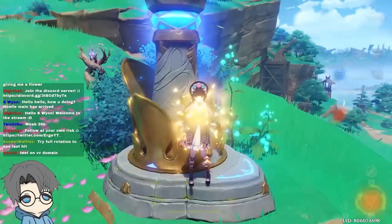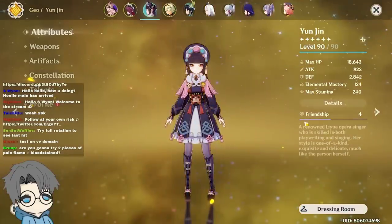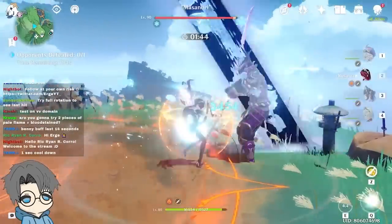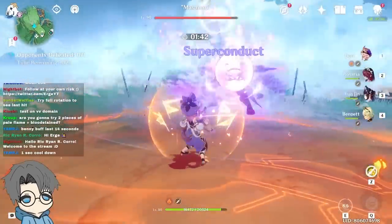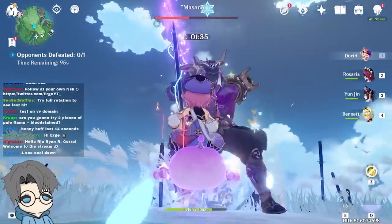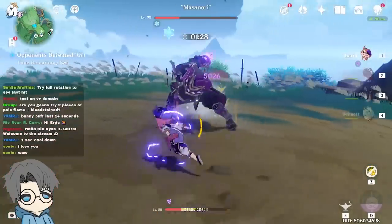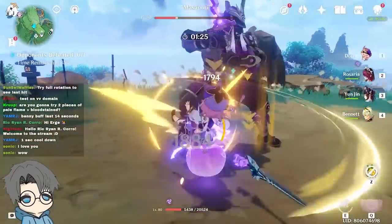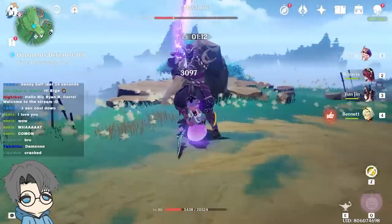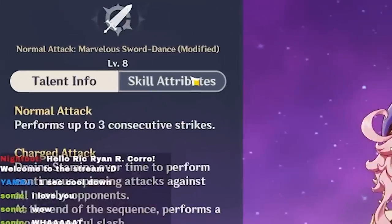Let's try the full rotation to see the last hit. I have to keep Yunjin in the background though, because that's how Husk gains stacks. 1, 2, 3 — 33k! It was kind of at the top of the health bar so you couldn't see it, but 33k. But I think Bennett's burst expired there — I don't think I could reach the last normal attack, just because Dory's attack speed is pretty slow. Let me actually check: oh, she only has three hits.